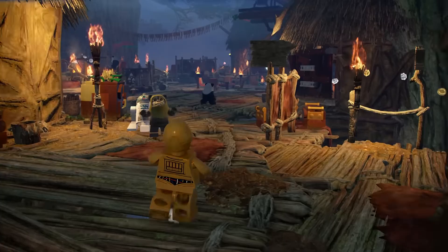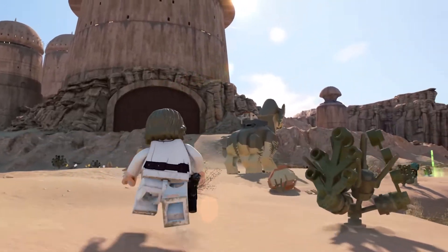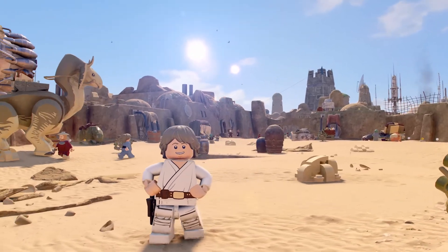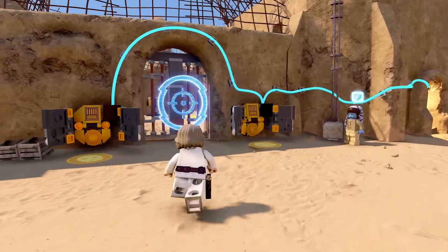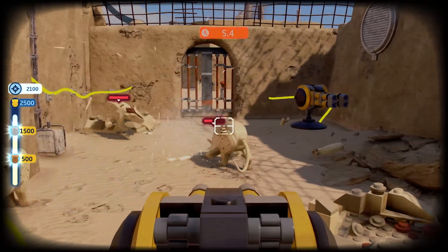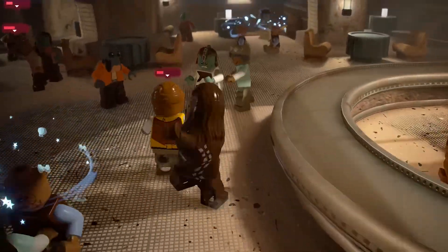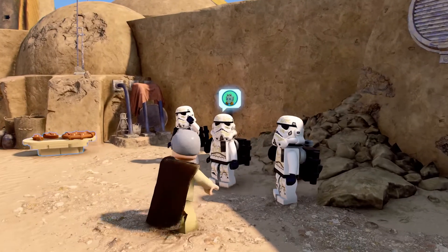From the forest moon of Endor to the desert dunes of Tatooine, get closer to the action and behold the most visually breathtaking LEGO game yet. Go off the beaten path and take on side missions — everything from bullseyeing womp rats, facing off against scum and villainy, or pondering the great mysteries of the saga.